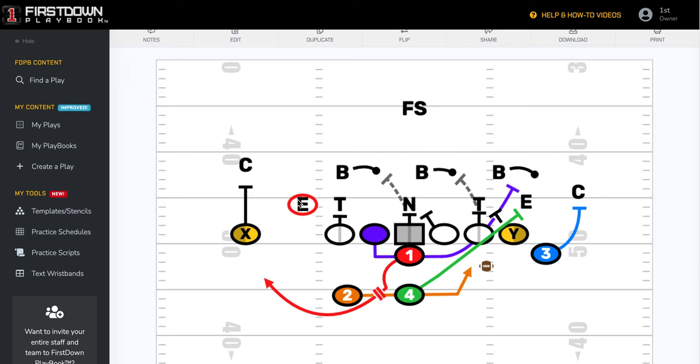If you've got an end out here or a contained player that's going to crash down the line of scrimmage, you're going to have to be willing to let this quarterback every now and then fake that handoff.